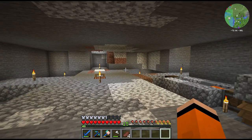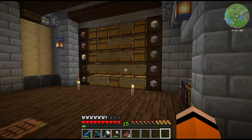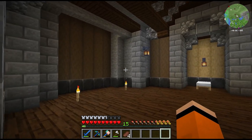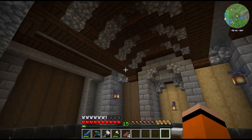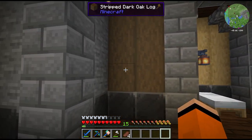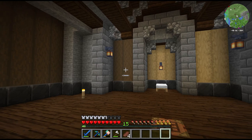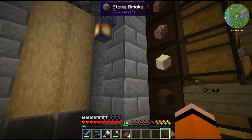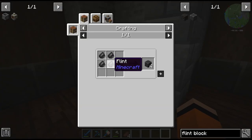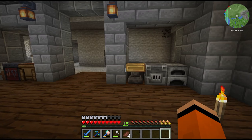We now have a hole in the wall. Through this room is where all of our storage is going to be — a really simple room with a bunch of storage. I'm not completely sold on this design, it's missing something. I went with stripped dark oak wood but I think the stripped oak logs look a little bit better — let me know what you think. The plan for the walls is to mix oak, stone, and stone brick with a trim along the bottom. We're using flint blocks, which are really cheap to craft — just four flint.